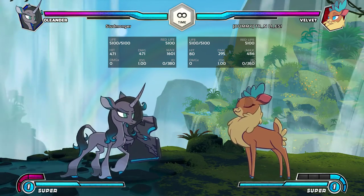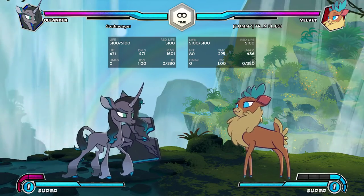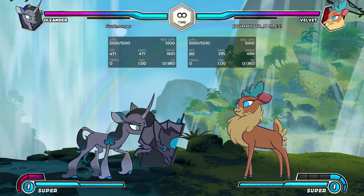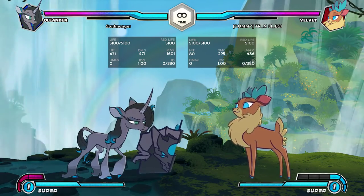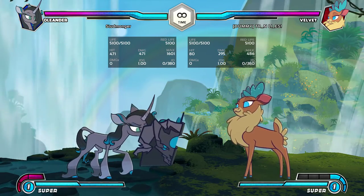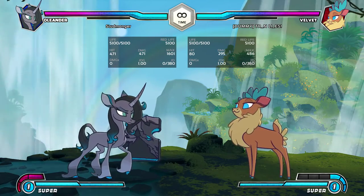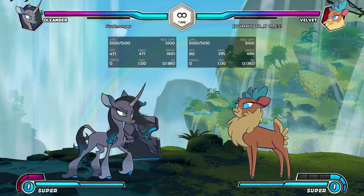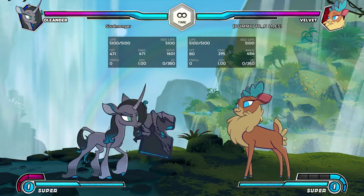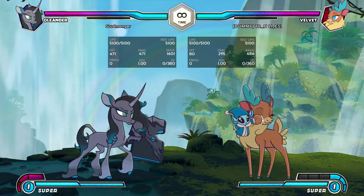Hello, and welcome to day one of creating a game plan. Today we're going to be going over how to deal with Velvet, going from left to right, so Velvet is the first character we run across. She's actually one of the more interesting characters to talk about, because she is the only character in the game that forces Oleander to be on the offensive most of the time.